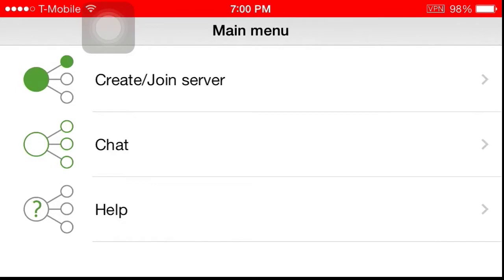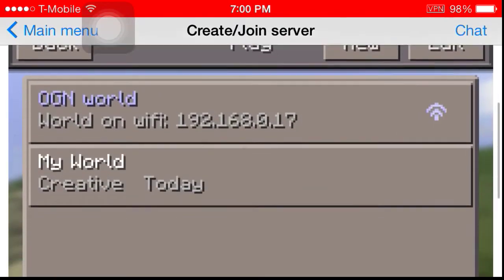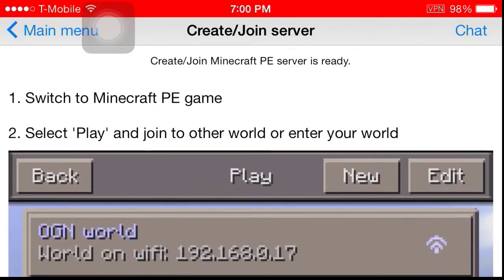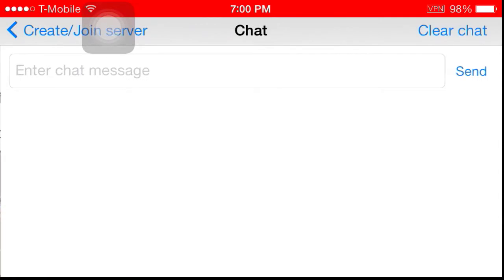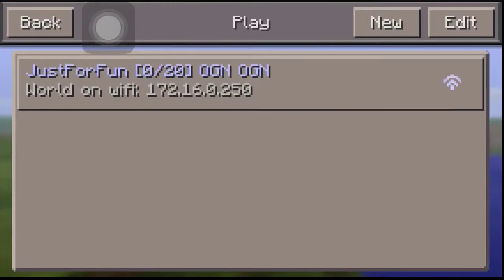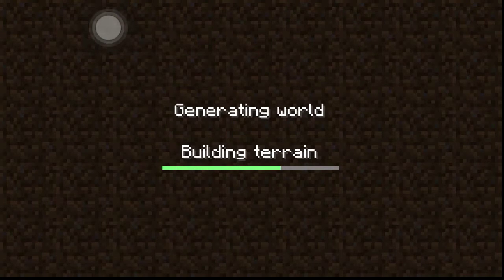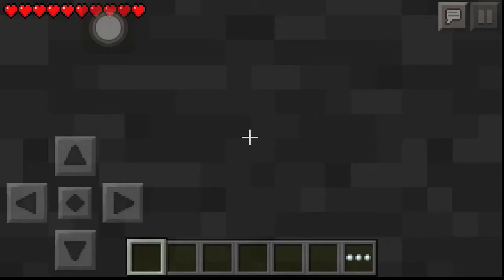All you got to do is set up your VPN, add the VPN to your device, and then you could join. Let's see if we could join the world right now — it has chat and all that other stuff. There we go! There's achievements — I just got an achievement for cracking wood.